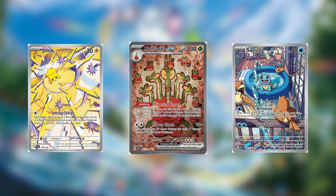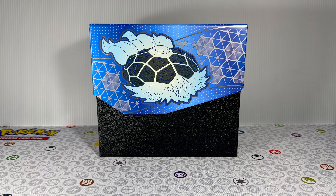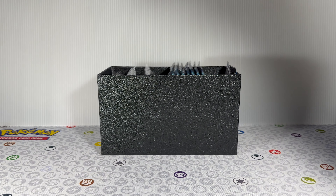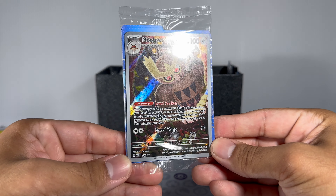Here's going to be all of our special illustration rares. My personal favorite would still have to be the Terapagos illustration rare chase card, but you really can't go wrong with pulling any of these cards. After taking a closer look at all the cards within the set, let me know down in the comments below what's your chase card — I'm curious to see what everybody's on the hunt for. But here we have our Noctowl promo card.